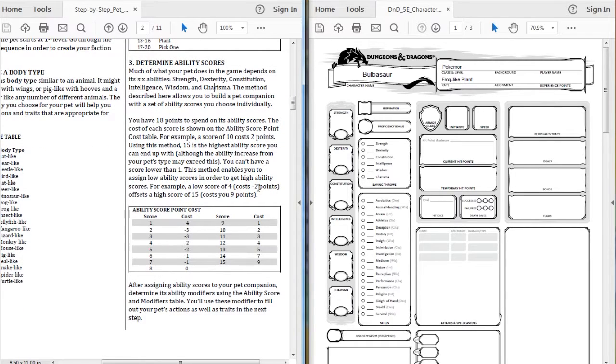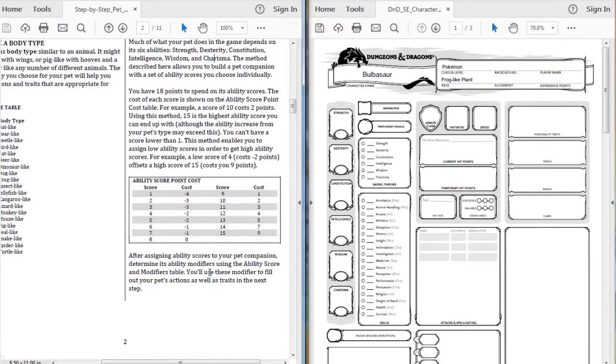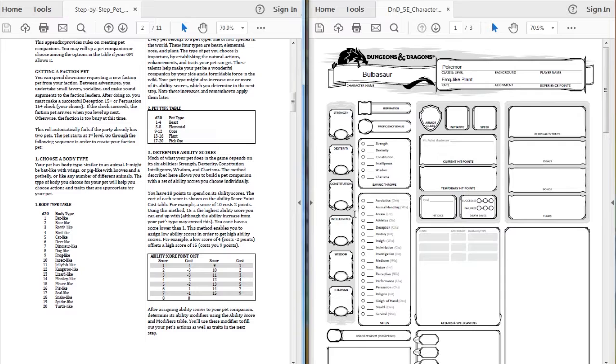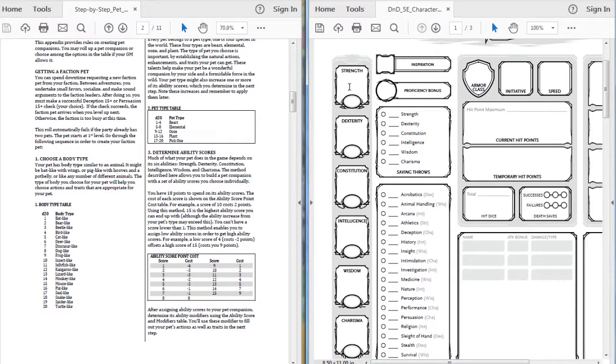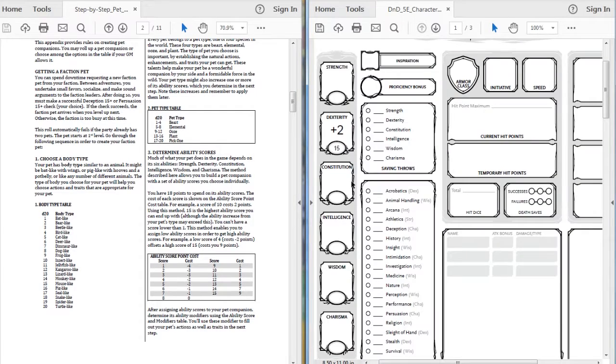Just like before, there is a system where everything starts at eight and you have 18 points to spend on your stats. We're not going to do that - we're going to use standard array. This one is actually going to be a special attacker, unlike our other two which are physical, so we're going to put the 15 in dexterity because ranged attacks are dexterity in this game.